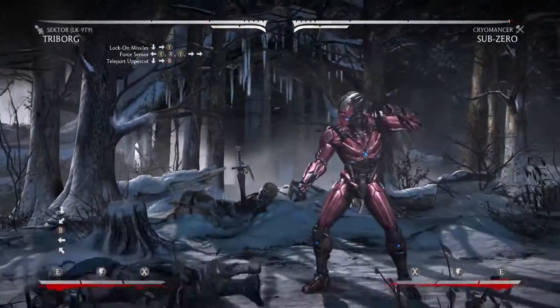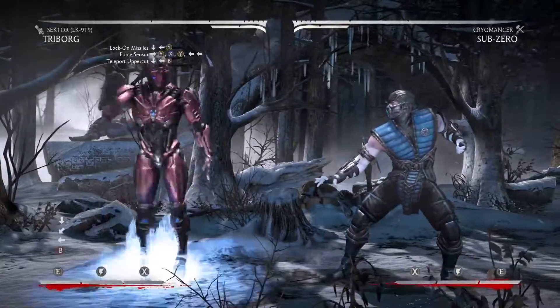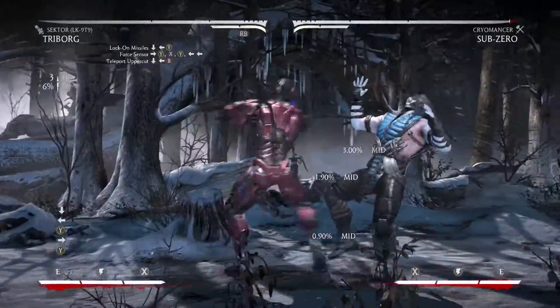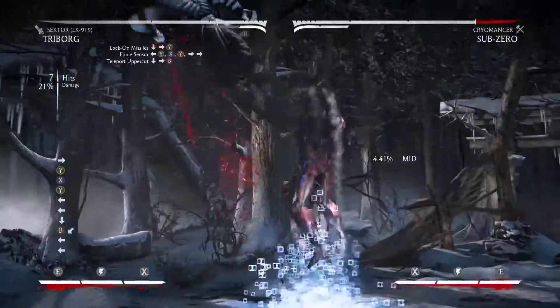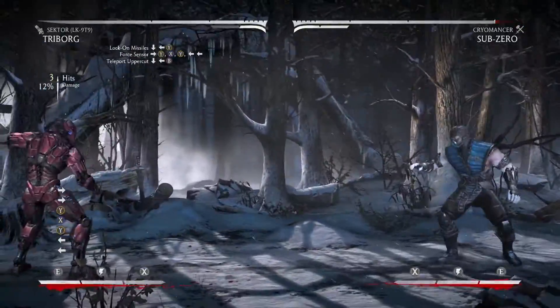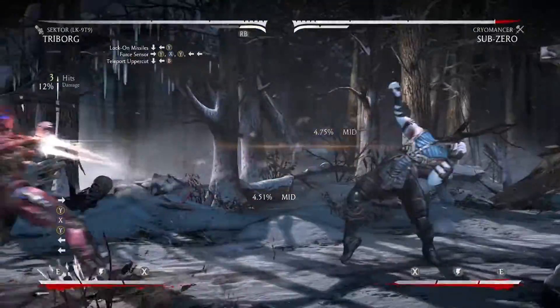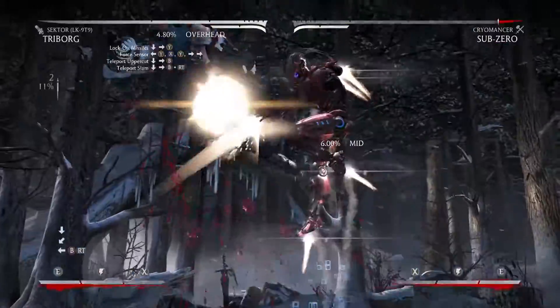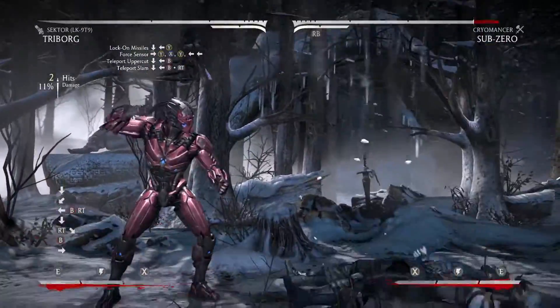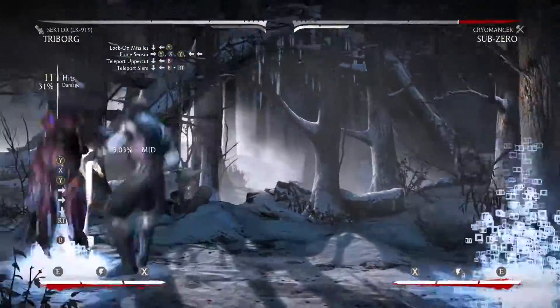After that you want to do a teleport uppercut, which is down back 4 — although it doesn't say in the top left. The next move is another force sensor. After that you want to do a teleport slam, which is down back 4 plus RT. After the teleport slam connects, you want to do another force sensor to finish the combo.